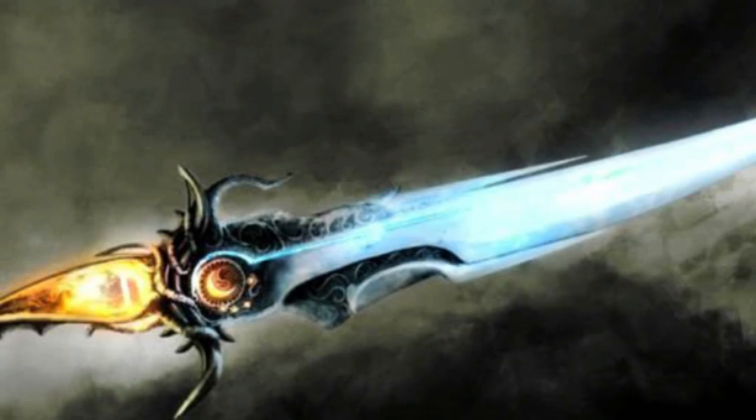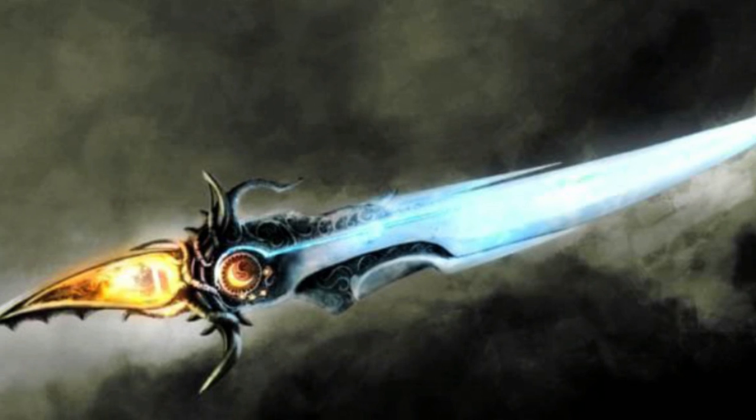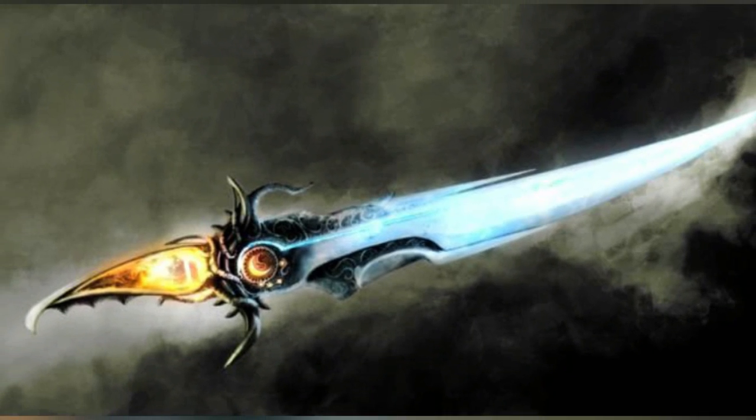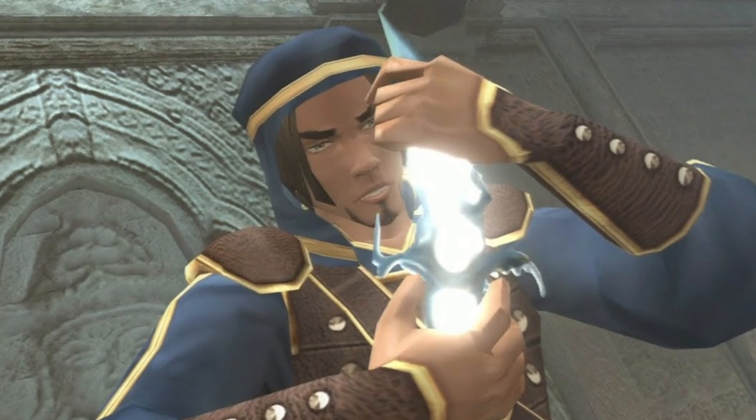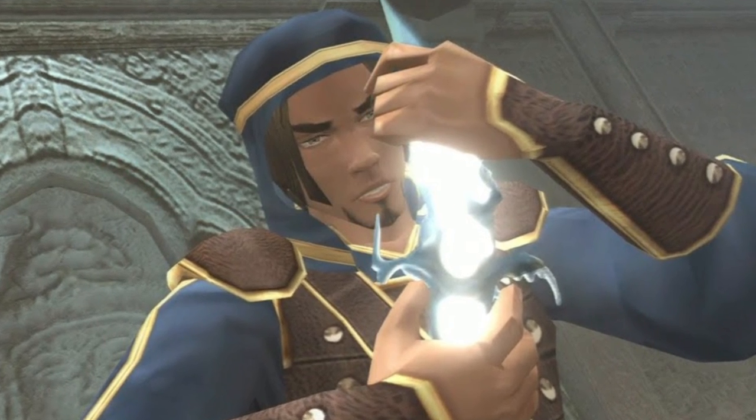Number 6: The Dagger of Time from Prince of Persia. Okay, sure, technically it's a dagger, but it's a weapon just as incredible as any of the other blades on this list. The Dagger of Time is an artifact that is linked to the Sands of Time, which is the substance that the game's initial trilogy is concerned with. It is the only container other than the hourglass that is strong enough to hold the sands, and whoever wields it can control time by using up the sands within it — meaning you can reverse, slow down, or stop time altogether.